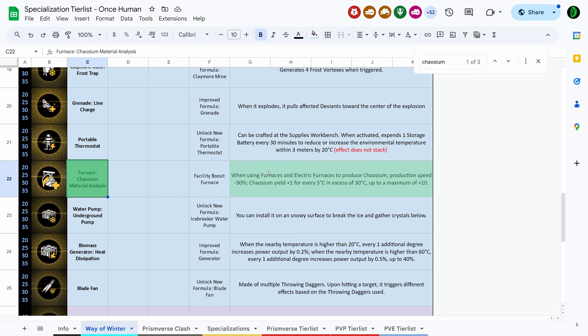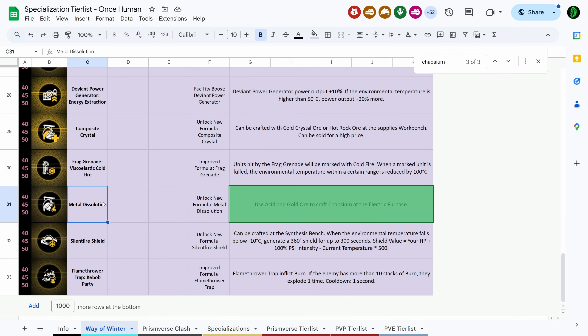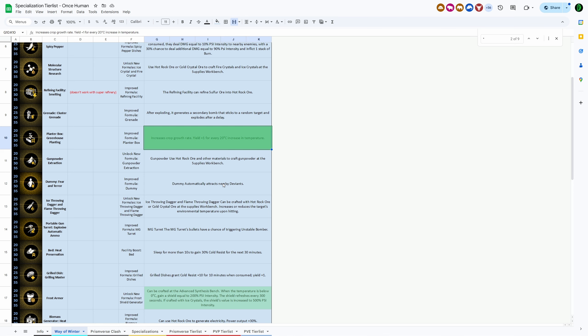There are also perks that let you craft Chaosium from crystals — such as Furnace Chaosium Material Analysis. When using furnaces and electric furnaces to produce Chaosium, production speed is minus 30%, but you get more yield for every 5 Celsius in excess of 30 Celsius, up to a maximum of 10 stacks. There's also a perk called Metal Dissolution where you use acid and gold ore to craft Chaosium at the furnace. There are 9 mimetic perks in total that increase output or yield based on environmental temperature — including Planter Box Greenhouse Planting, which increases crop growth rate with yield plus 1 for every 20 Celsius increase.